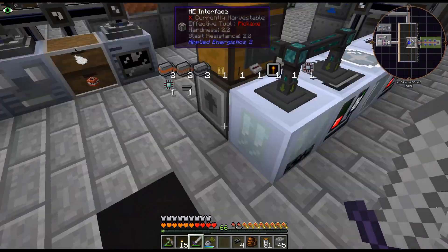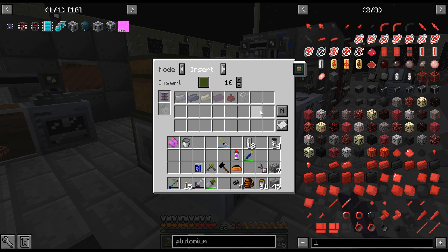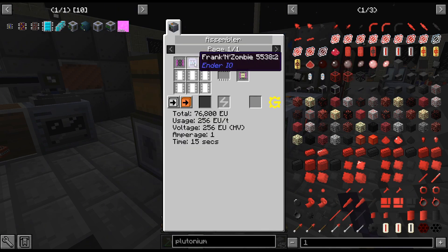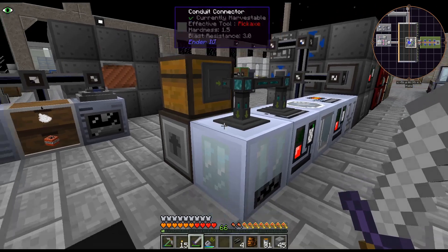I've gone ahead and added the processors and I can see it working. Because we've added the big item filter, I was kind of hoping it would be four slots, but apparently in this version it is only three. I don't know if the next one is bigger. We don't have a soul binder yet — I don't have a zombie to do that — but I could get a soul binder and just capture one zombie instead of setting up the automation for it right now. I think we're okay for a bit.